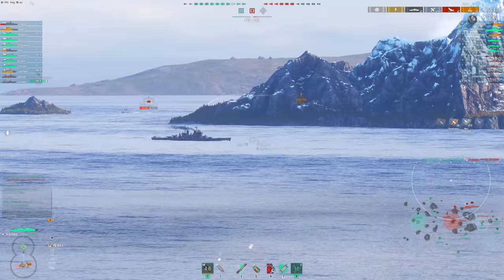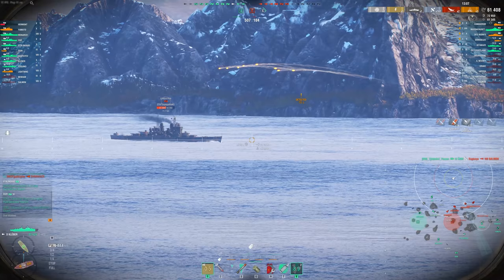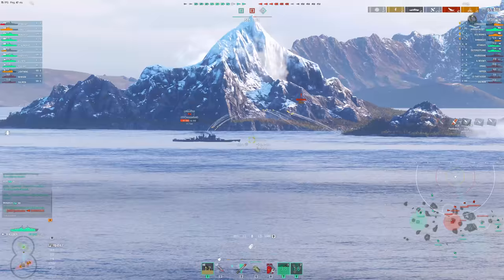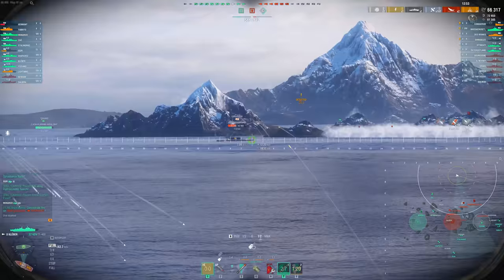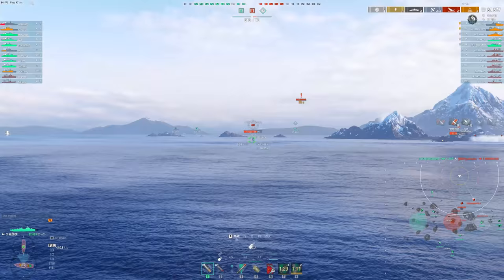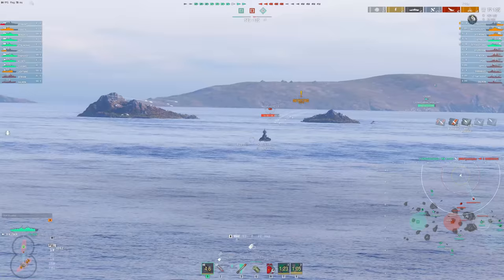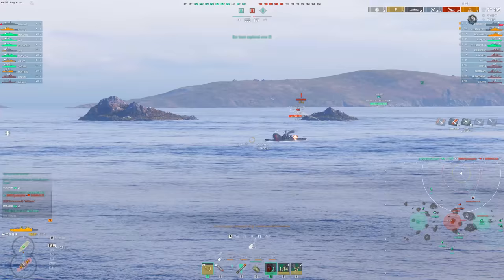Oftentimes people are going to choose to deal with the destroyer farming them from their spawn. They think: let's deal with this DD first, then we'll turn around and deal with the teammates taking over the caps. But this Kleber is incredibly difficult to hit — look at the speed we're going, nearly 55 knots, and with this decent rudder shift. Currently I'm running a slightly concealment build, but if you wanted the ultimate pest at long range, you can drop the concealment upgrade and take rudder shift instead, and this thing becomes basically impossible to hit.